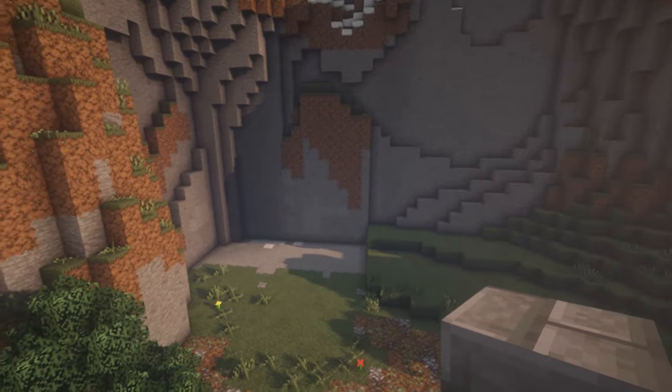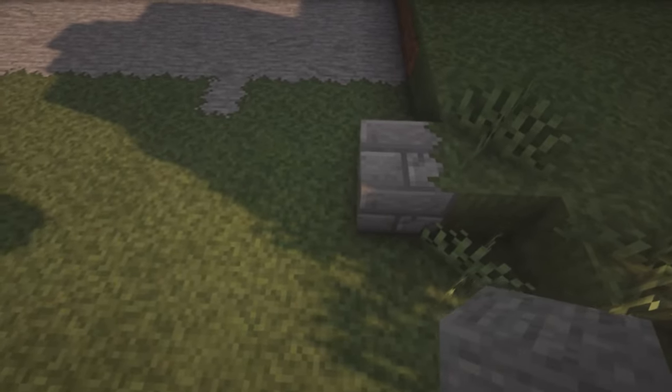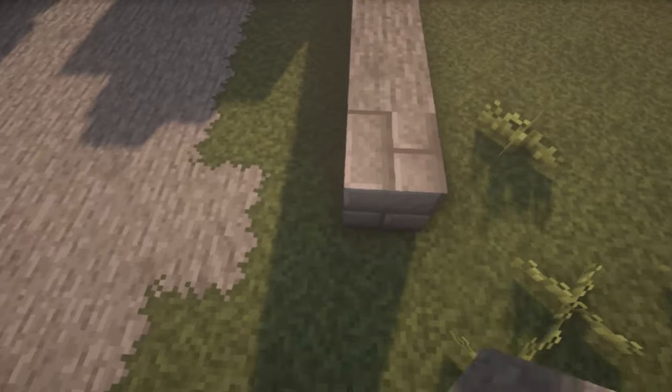Alright, first we're going to go over here and start with the main tower. It's basically going to be a big nine by nine square with stone bricks at the corners and then stone in between.